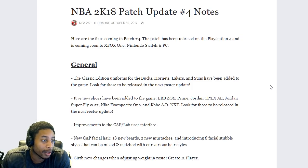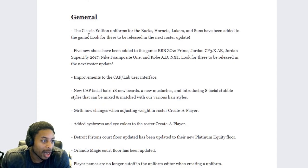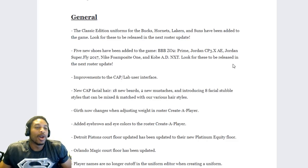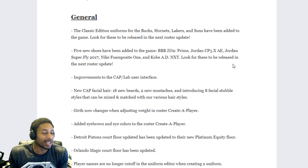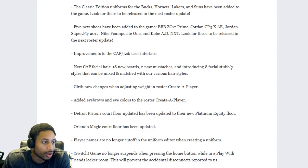Here are the fixes coming for Patch 4. In general, the classic edition uniforms for the Bucks, Hornets, Lakers, and Suns have been added to the game — look for these to be released in the next roster update. Who cares about that. First of five new shoes have been added to the game — Big Baller Brand, the Zoe Twos. Where the Yeezys at? Y'all put these shoes in the game, you're showing us that you can put shoes in the game. Where the Yeezys at? We got Prime Jordans, CP3s — a bunch of shoes nobody cares about.